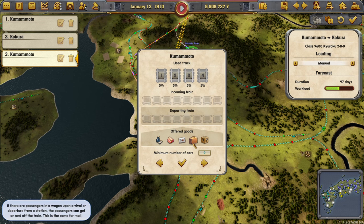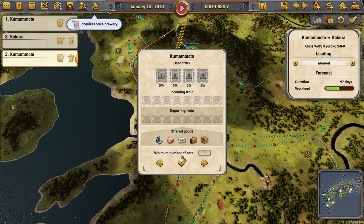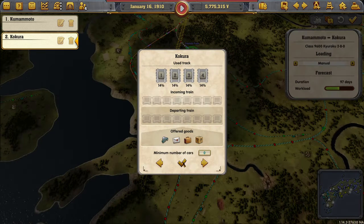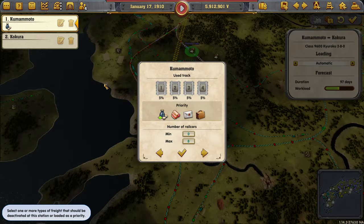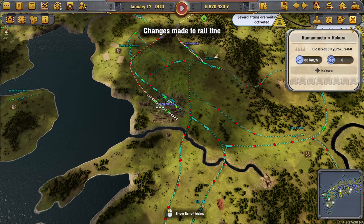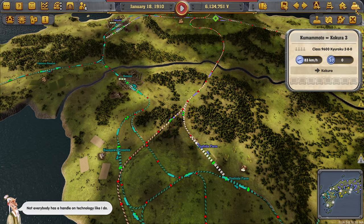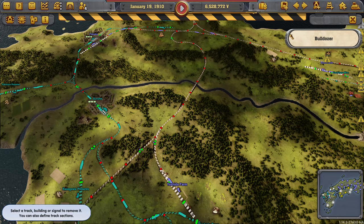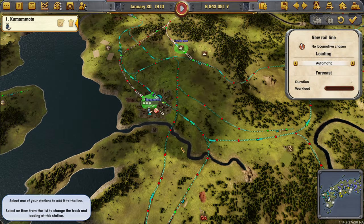Parting train? This looks completely different. What happened? I haven't had this before. Oh — I changed it to manual, that's why. How did I manage that? Come on, that's uncalled for. I didn't see myself changing that to manual, maybe I did.